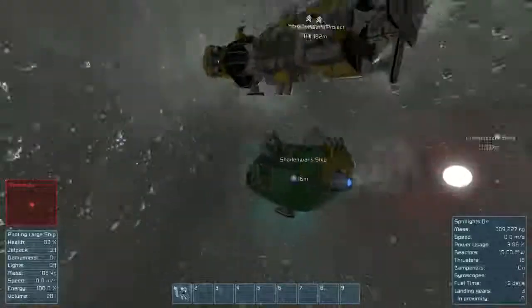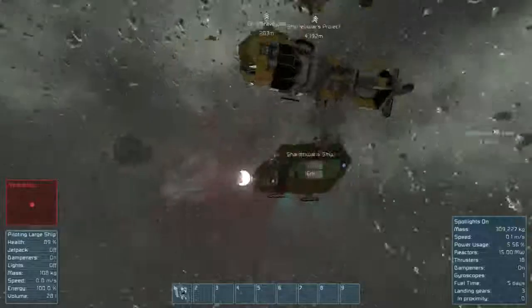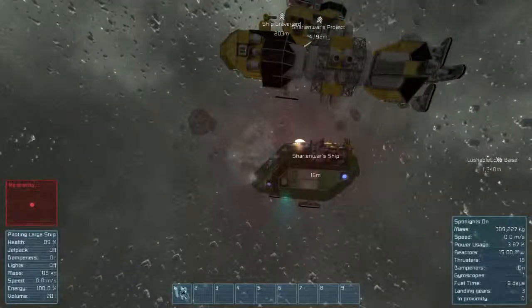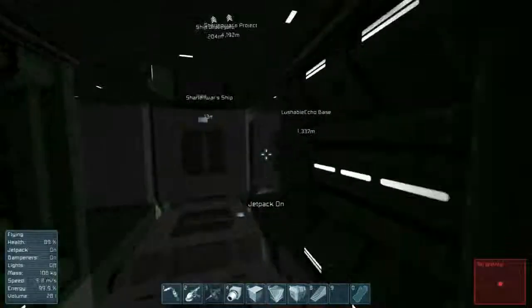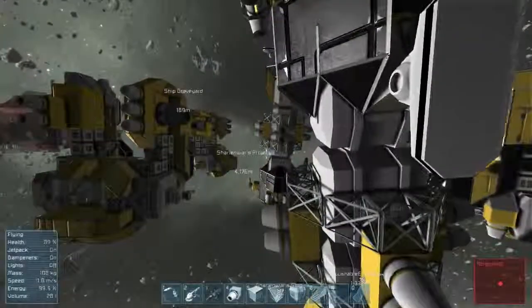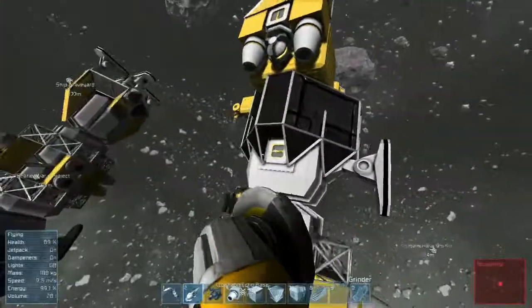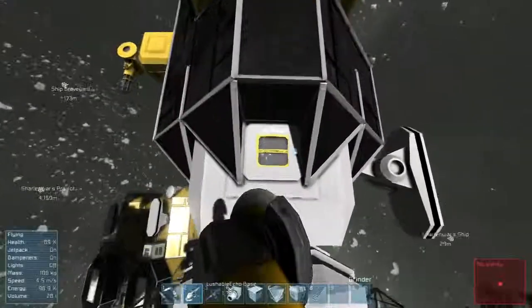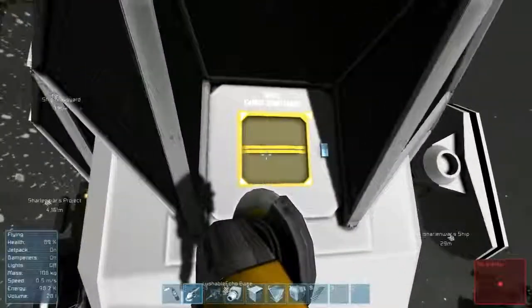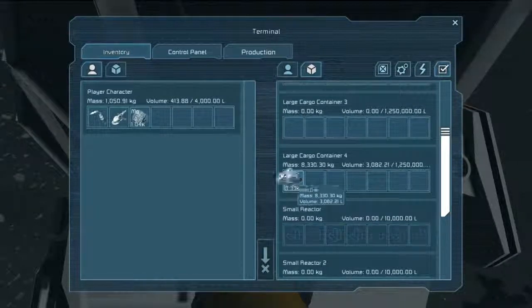I can't remember if I showed this already, so forgive me if I have. This is basically what today's episode will be — should be interesting. I think my gravity generator is off, perfect. Still processing. We'll just pop out this way and do some drilling — just gonna check in here to see if there's anything inside.